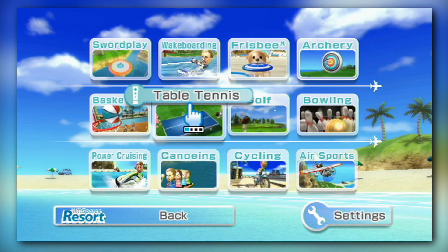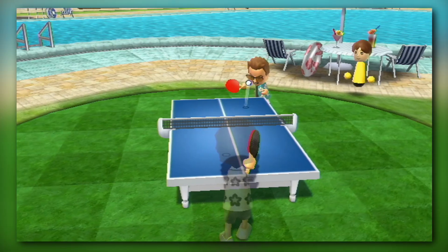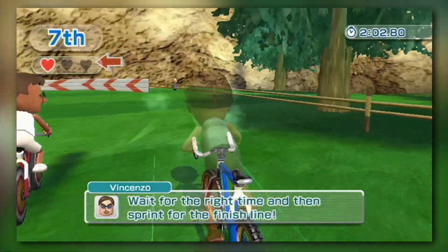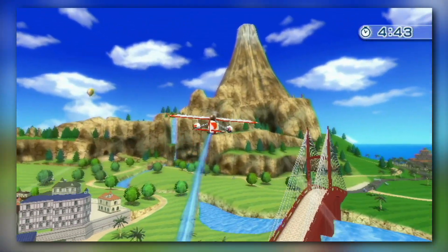Rather than the 5 from before, we now have 12, which include swordplay, wakeboarding, frisbee, archery, basketball, table tennis, golf, bowling, power cruising, canoeing, cycling, and air sports. So let's go over each of these games individually and see why they are such a step up from the original Wii Sports in terms of quality.